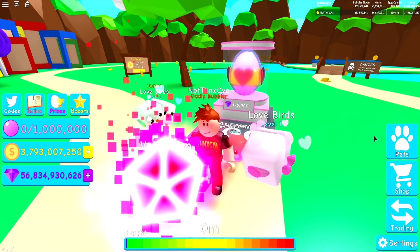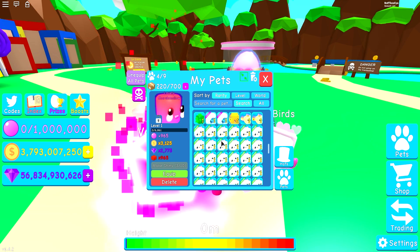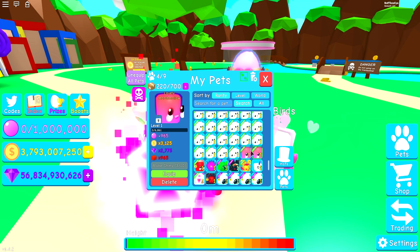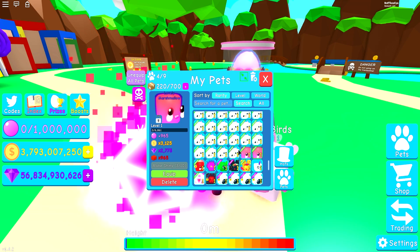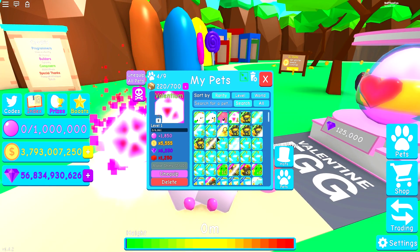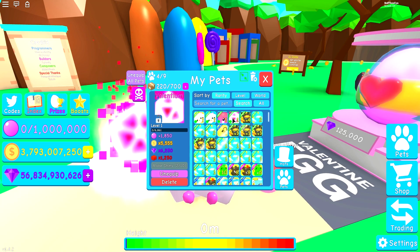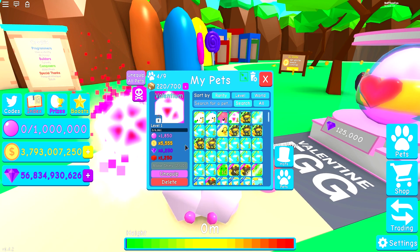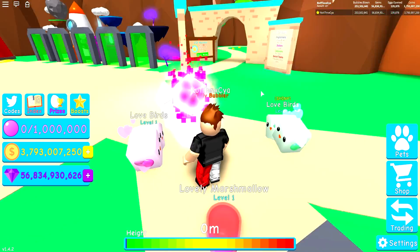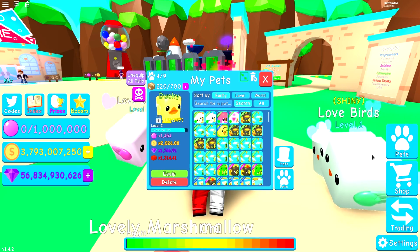We've got a pretty awesome team. Three lovely marshmallows - they have a 965 base block. Two Valentiums - this has a 1250 base block, pretty much up there with the shiny duck. The gems are 6,000 whereas the duck is like 1,700, so the duck is more for the toy world and the Valentium is more for the main world. Our best build is two Diamond Overlords, two Valentiums, three lovely marshmallows, and two penguins.